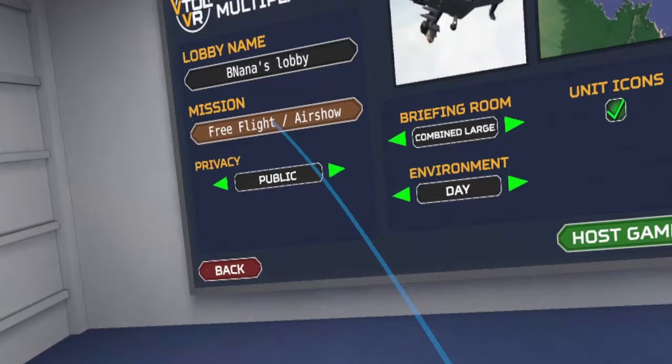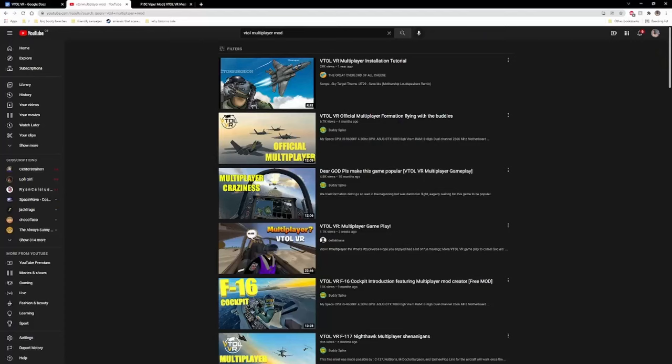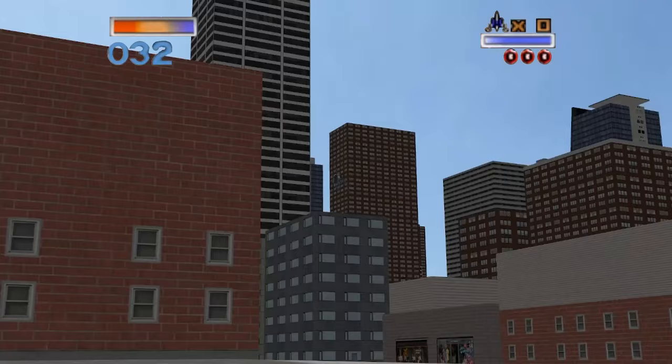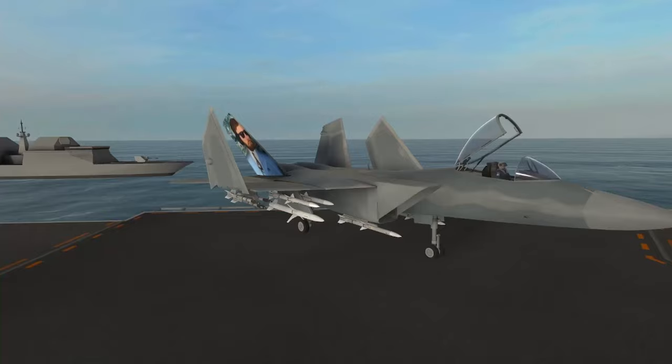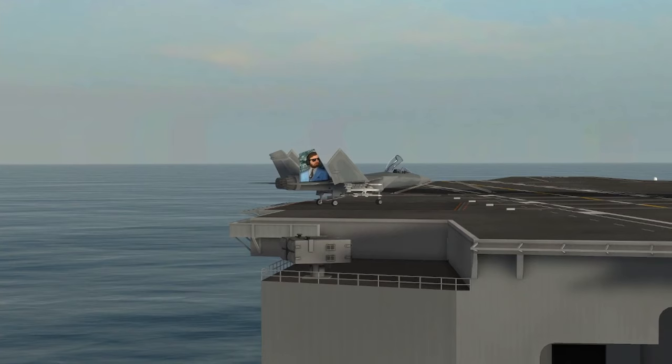Since release, the biggest boost this game received was multiplayer. It's easy to set up, and there are built-in scenarios for co-op and PvP. There was a multiplayer mod way back when, but by the time I found VTOL the multiplayer beta had come out and I just followed that route. The co-op scenarios on the release version are actually pretty fun — there's an aircraft carrier mission, and talking someone through launching off it is hilarious and a trial by fire as they fall into the sea.